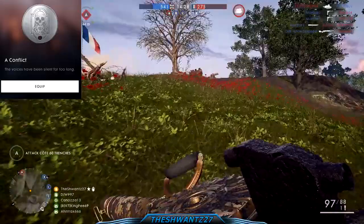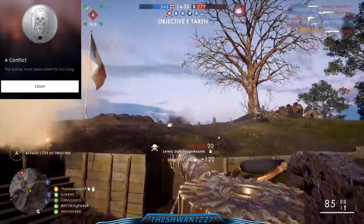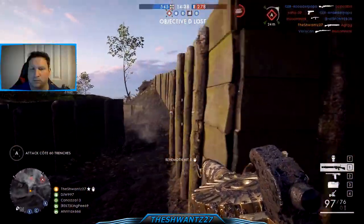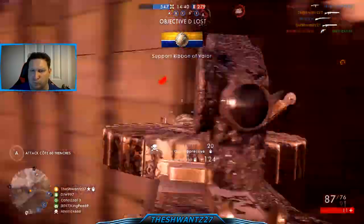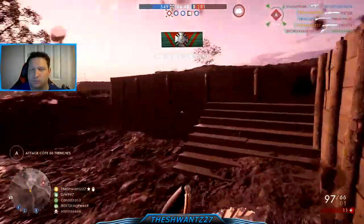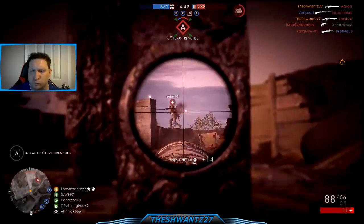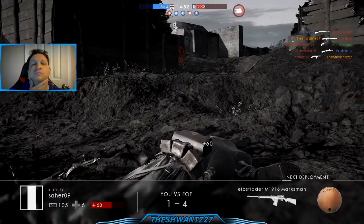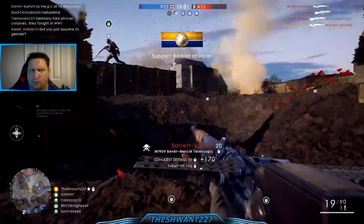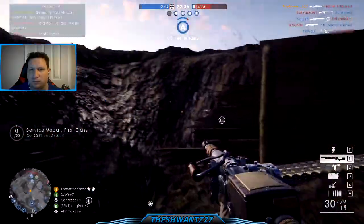Speaking of the Chateau, it's the location for the next iteration of the Battlefield 1 easter egg to unlock a secret dog tag called The Conflict, with steps to be done in the Chateau on Scar. You've got to find some writing on a pillar, smash all the lights in the Chateau, and then map out the sandbags to correspond to panels on the wall to be pushed in — then you'll see some smoke when you've completed the challenge. If you want to go through all these painstaking steps, the guide is in the description. One has to wonder if DICE spent as much time on things like a server browser for Operations as they do on these easter eggs.